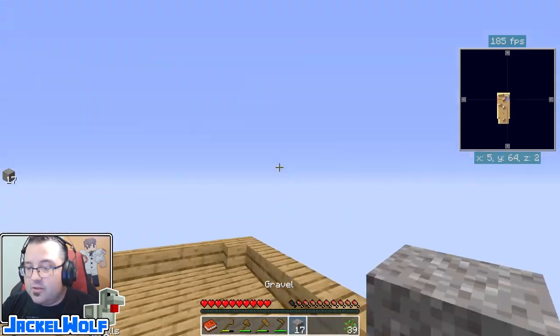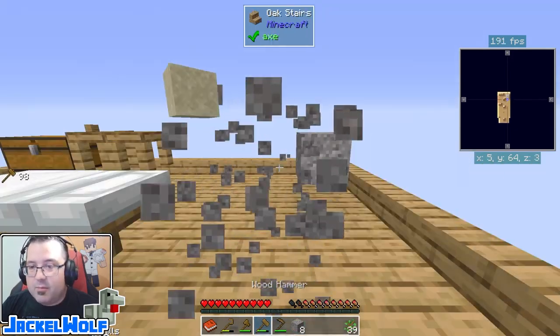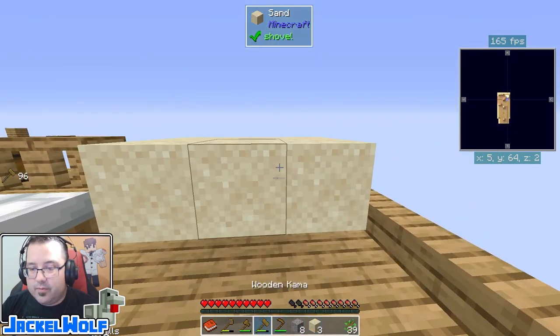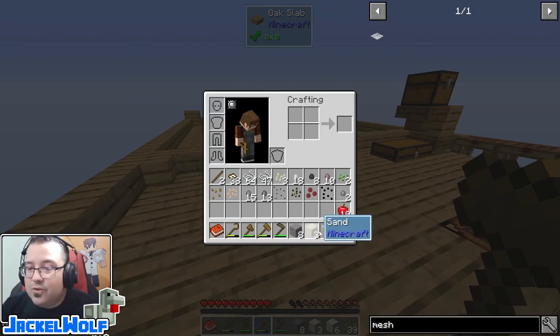We're going to take our wood hammer and vein mine the cobblestone — that breaks it all down into gravel. We'll put nine gravel in our world, use the hammer, and we now have sand. We place the sand in our world, use the hammer, and we now have dust. That is how you break down cobblestone into the other resources.